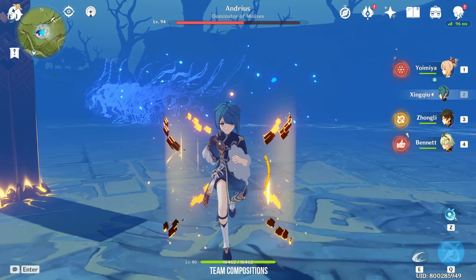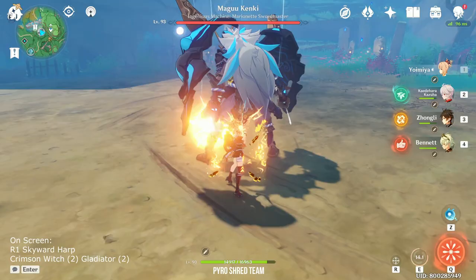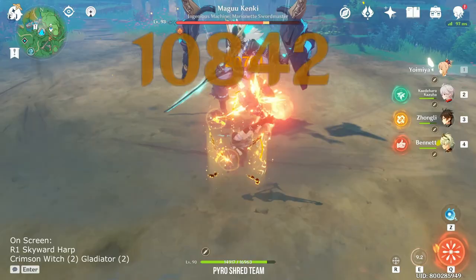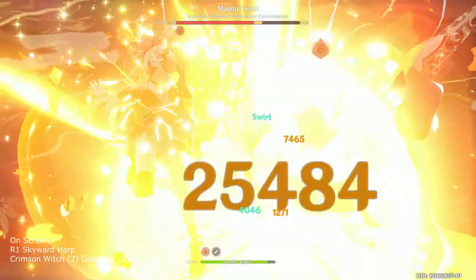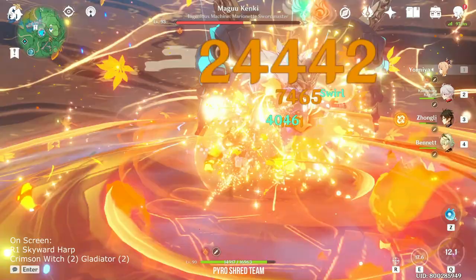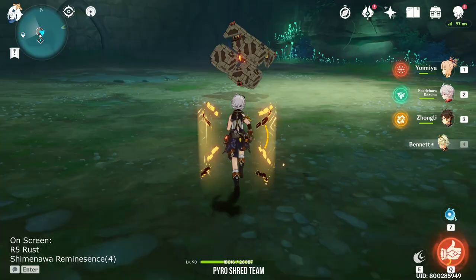Let us start with the Pyro Shred team. The 2 main players in this team are Kazuha and Bennett. Both Kazuha with Viridescent and a full Elemental Mastery build combined with Bennett's burst are able to straight up double Yoimiya's pyro damage. Bennett is also a very good pair with Yoimiya because they both benefit from the Pyro resonance, and he can also act as a battery for Yoimiya to negate the Shiminawa artifact energy drain. Kazuha is able to apply the Viridescent debuff while his elemental burst deals off-field damage to trigger the Aurous Blaze from Yoimiya's elemental burst.